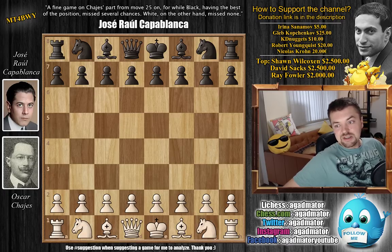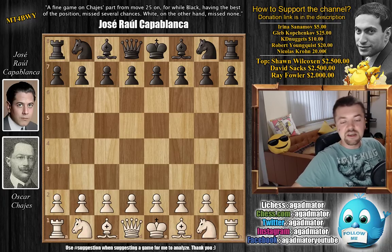Capablanca has the white pieces. He faces a very strong American chess master Oscar Hayes. In 1909 Hayes won the US Open Championship, so he's a very strong player. He played two matches against David Janowski — he lost the first one, he won the second one. So definitely a strong player, and this game will really show you how strong he is.